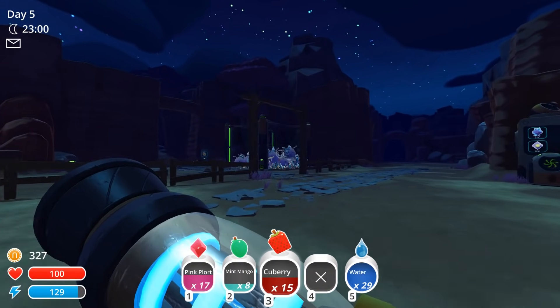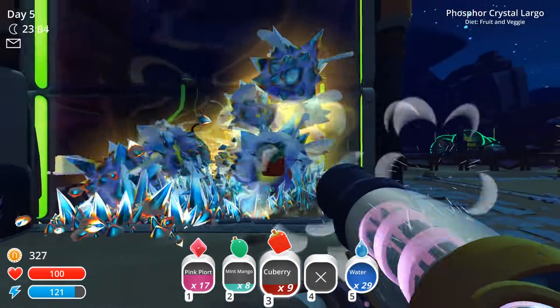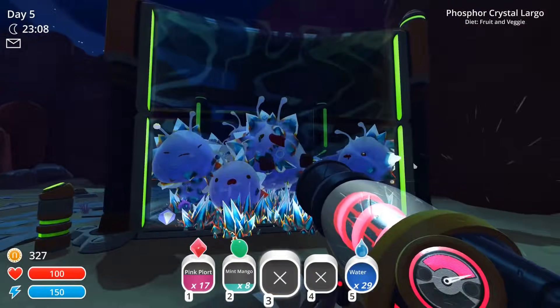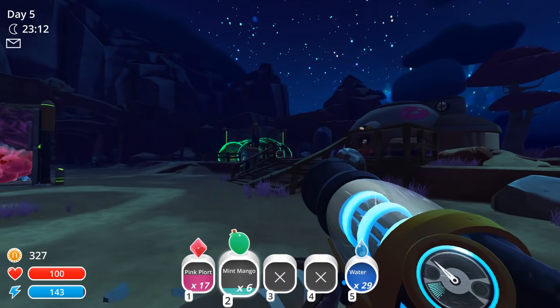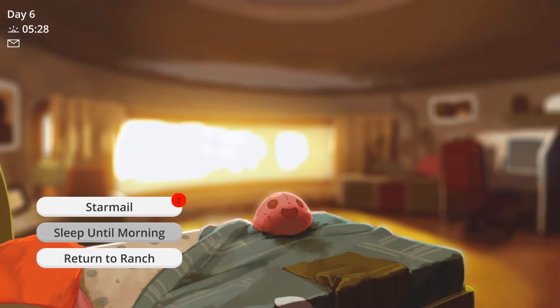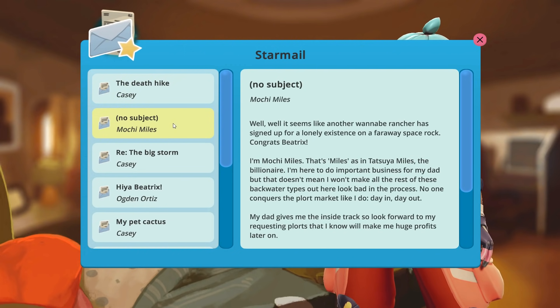I don't want any hungry slimes. Let's throw a couple of these in there as well. And then I'm going to go ahead and just go to sleep. Oh, and we have some mail, so let's check our mail. We've got some mail from Mochi Miles and from Casey. Let's start with Mochi Miles.